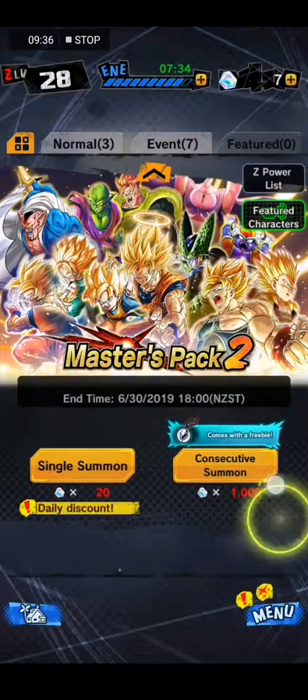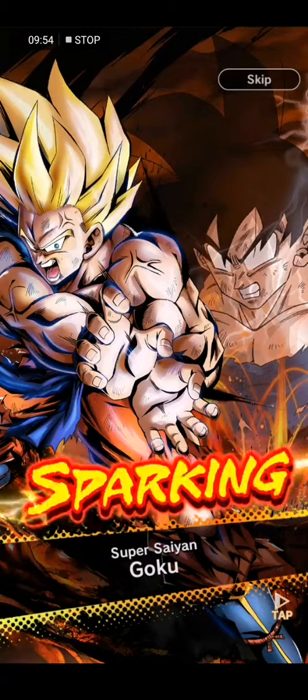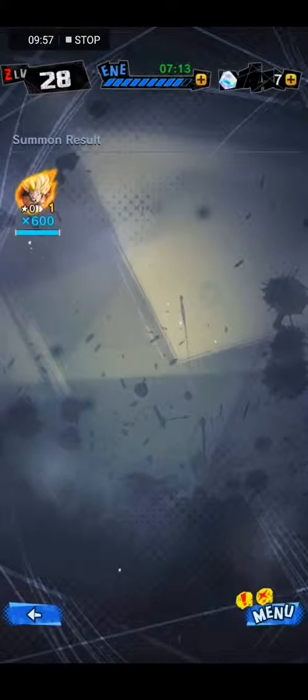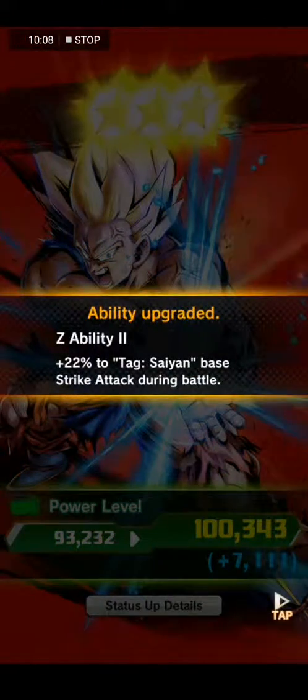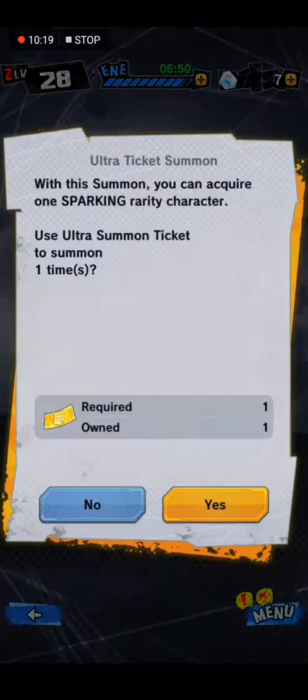Oh, Ultra Ticket Summon! Okay, so I've got two of these. Let's see what I get. Sparkling - Super Saiyan Goku! Okay, I've got a Sparkling, that's good. Oh, and it's a Limit Break too! Oh cool, I've actually been using this card, so that's really awesome that he's got a Limit Break to three stars now. Single Summon, one more. I'm really happy with that Goku. That was probably worth all of what I've spent today.